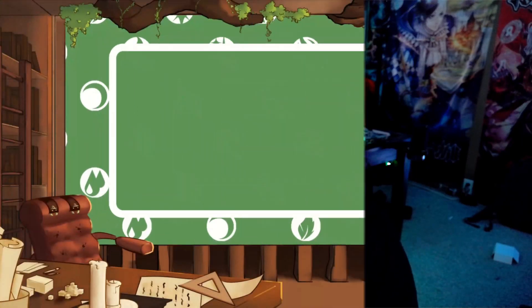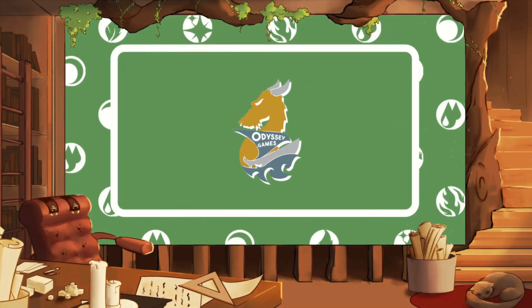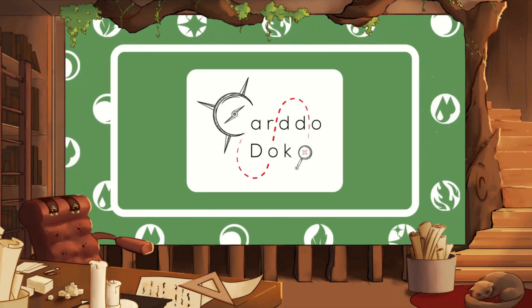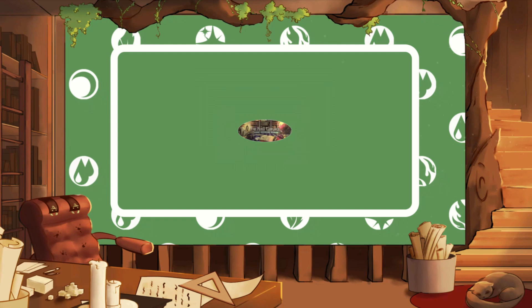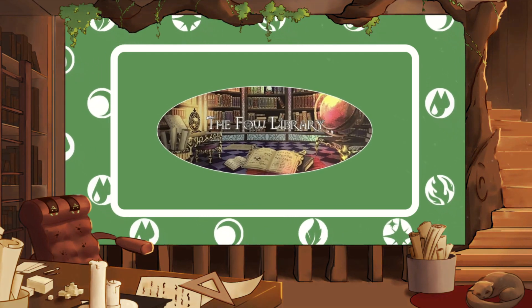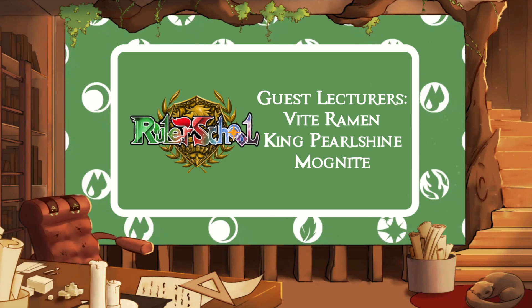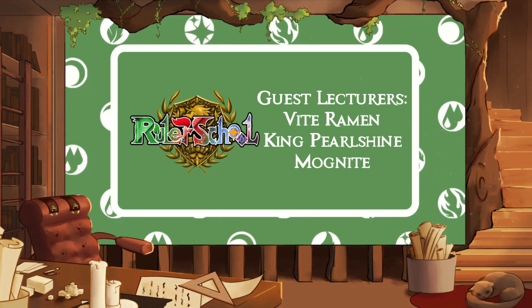Hey, it's rulers DMO73 here and we're getting caught up on deck profiles, starting with the Esper Hide Ninjas list. This lesson is brought to you by Odyssey Games for pre-orders and sealed product, CCG Prime for tons of singles and supplies, Cardo Doko for international rulers looking for products, and FoWLibrary.com for articles and wonderful deck lists, as well as our guest lecturer members Vight, Ramen King, Pearl Shine, and Magnite. Class is in session.